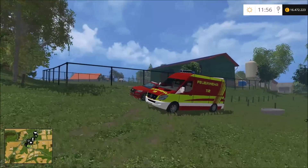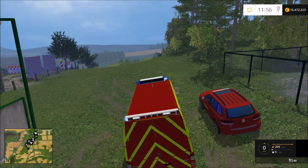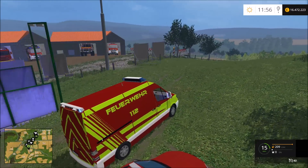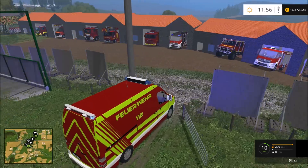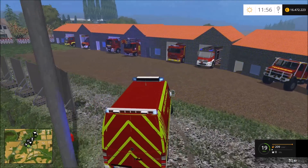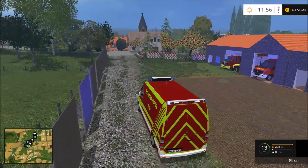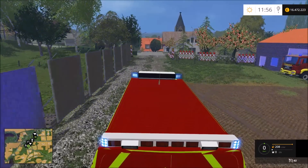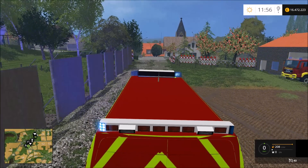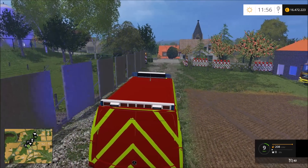Einen wunderschönen guten Tag und herzlich willkommen, liebe Leute, zu einer neuen Folge vom Landwirtschaftssimulator 15 Feuerwehr. Wir haben heute einen neuen Einsatz reinbekommen – gerade eben ein Motorplatzer an der Kurve hier in Buchholz. Also da steht ein Servicefahrzeug und dieses Fahrzeug steht in Brand, also der Motor, wenn ihr es genau wissen wollt.